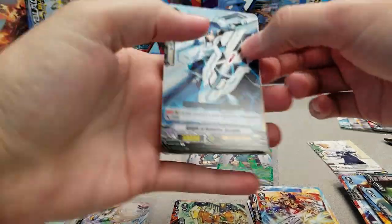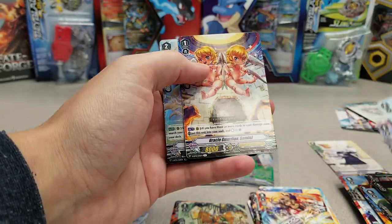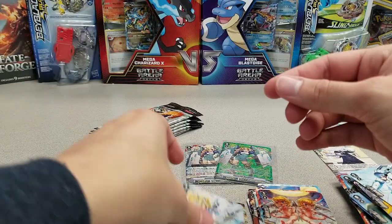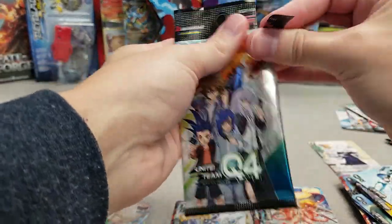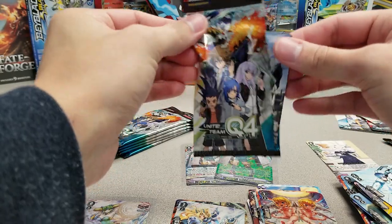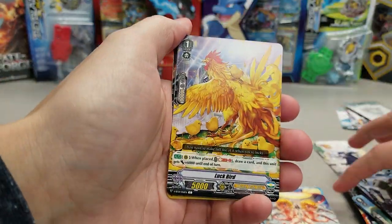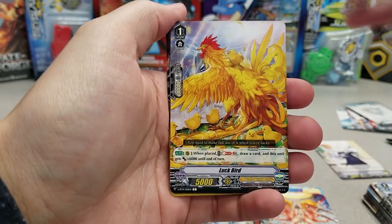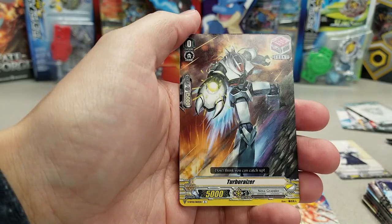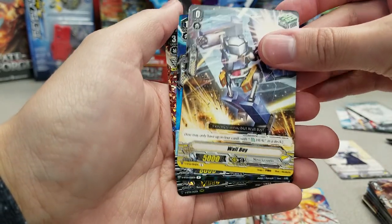That's a pretty nice box — two packs deep and we knew it was a nice box. Conjurer of Mithril Double Rare. Also, if you are in the area — Depew, Wisconsin, basically a part of Green Bay, Wisconsin — we have weekly Cardfight Vanguard standard events on Sundays at 2 p.m., which I believe the day this is being posted is Sunday.